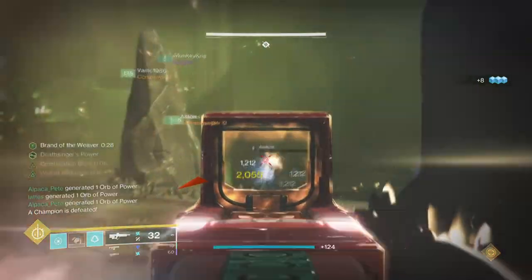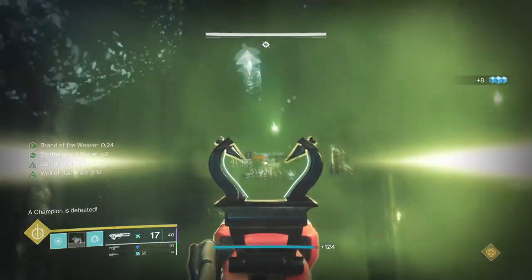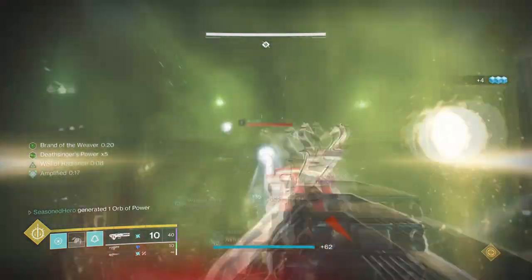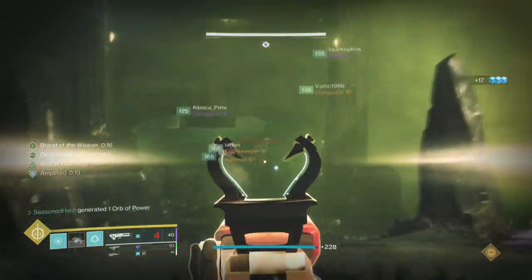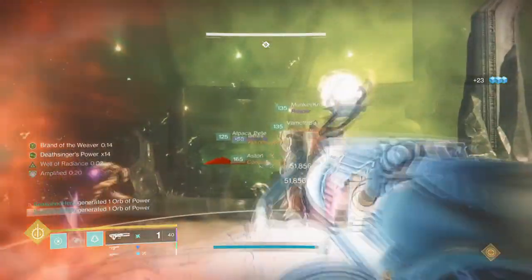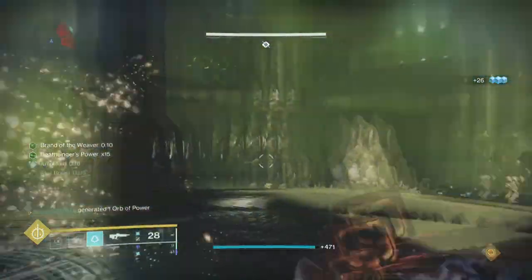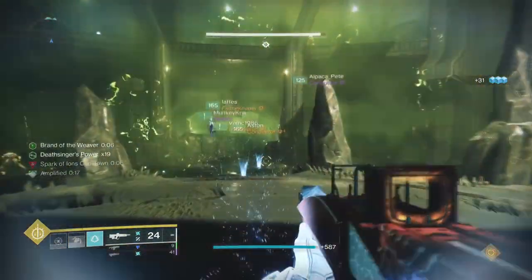I've noticed a mistake with the build — Well of Life being on the Key Mods list as it can function without a solo well to boost it. In this case you have 2 options: you can add on an explosive well maker and have a kinetic grenade launcher to aid with producing them, or you can get rid of it and add on Font of Might mods for a 25% damage buff to your arc weapons. Both choices are good.